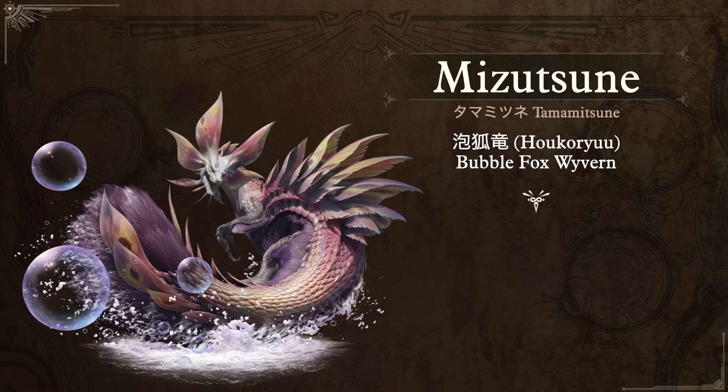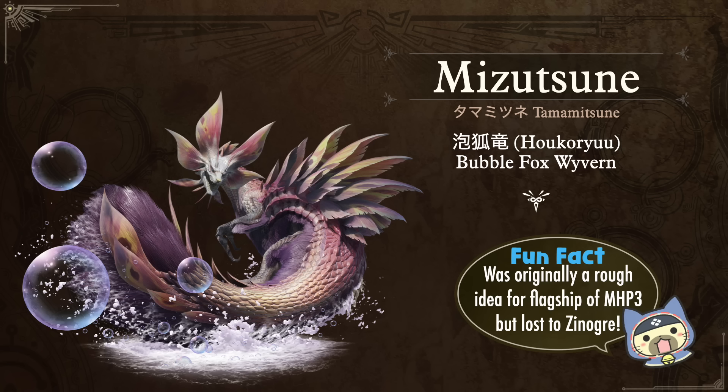Next up, my favorite of the Faded Four from Monster Hunter Generations: Mizutsune — in Japanese, Tamamitsune. Its nickname Hokoryu means the Bubble Fox Wyvern. From the game we know there's a turf war between it and Zinogre — that's the theme of the Faded Four gaining beef with the apex monsters of that region — but their rivalry goes back even further. Apparently the idea of having a monster based on a fox and one based on a wolf were both valid ideas for Monster Hunter Portable 3rd. Ultimately they sidelined the fox idea and chose the wolf, and thus Zinogre was born. So Mizutsune got sidelined so Zinogre could take the spotlight — but then it made a comeback and I absolutely love this monster.